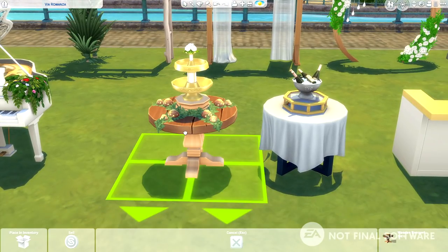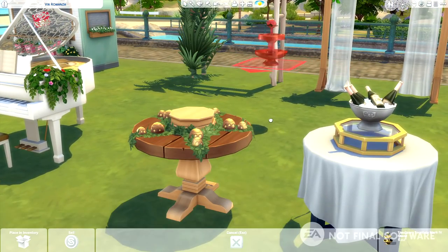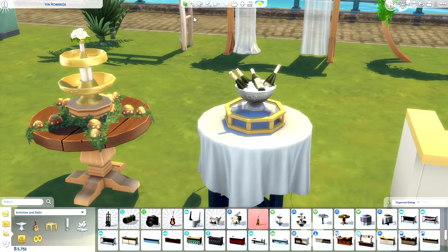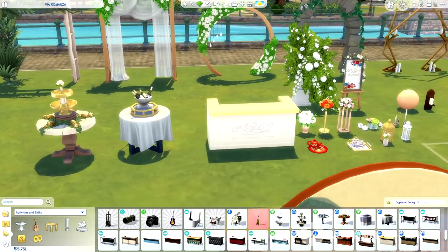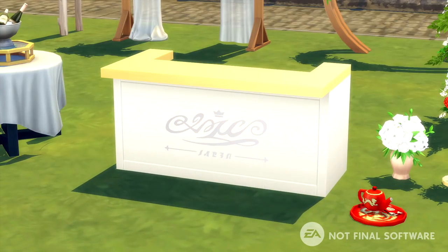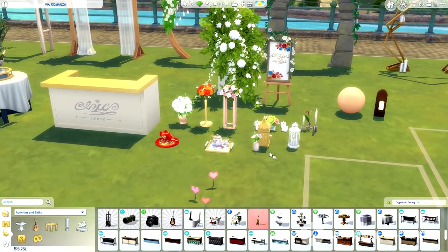Here we have a couple of different display tables — basically you would put either the gravy fountain on top, or you could place the toasting celebration bucket, which actually allows your Sims to toast from, which is so exciting. There are a couple of different swatches that fit the theme for different types of weddings. We also got a brand new bar, which is very simple, and there looks like some sort of text on some of these — maybe like the name of the venue or the company hosting.